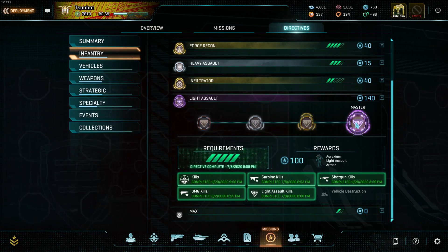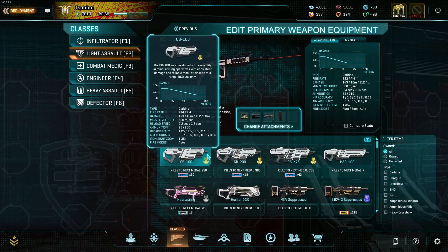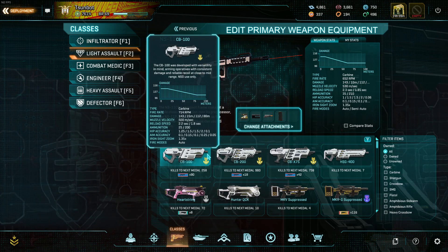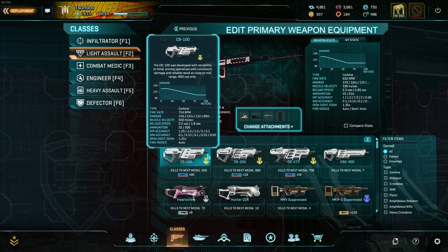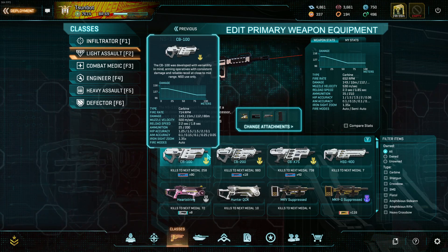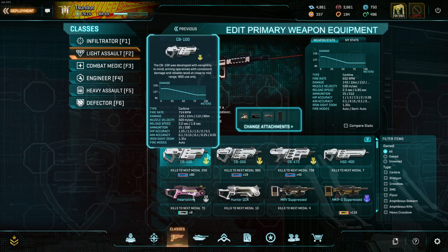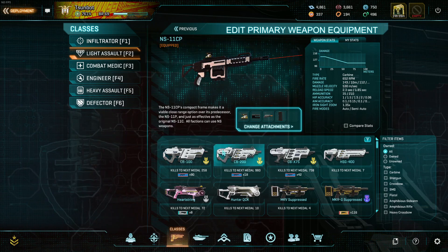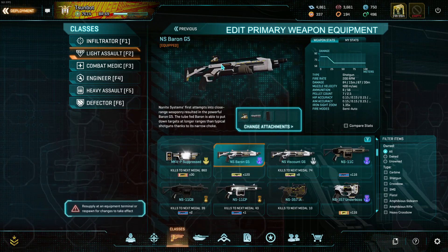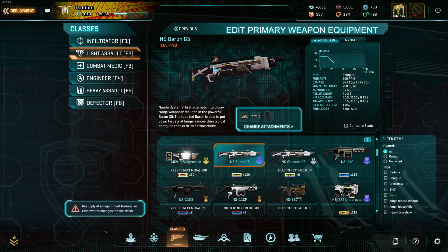Shotgun kills are a little more dicey. Shotguns are kind of weird right now, and NSO has slightly different shotguns than everyone else. I would recommend either your fully automatic options - stuff like the Pandora or the Baron - or the semi-automatics, which work fine, like your starter semi. The pump actions work fine as well, as long as you pick the first generation ones, which are the Bruiser, the Blackjack, and the Deimos. The Baron is a very, very safe pick - it's what I personally did most of it on, and you Auraxium at the same time.